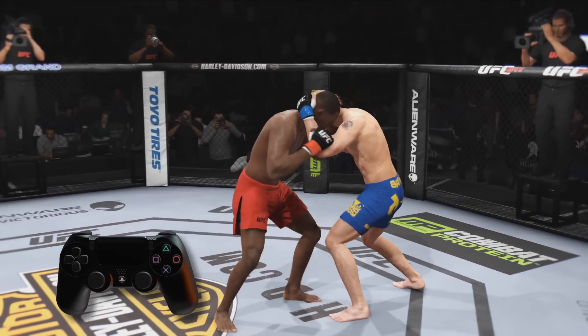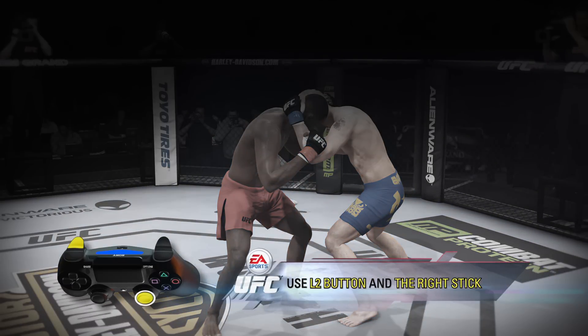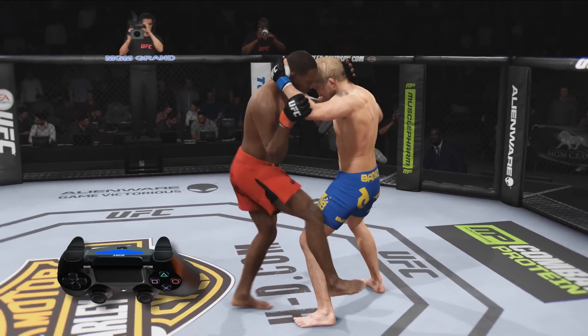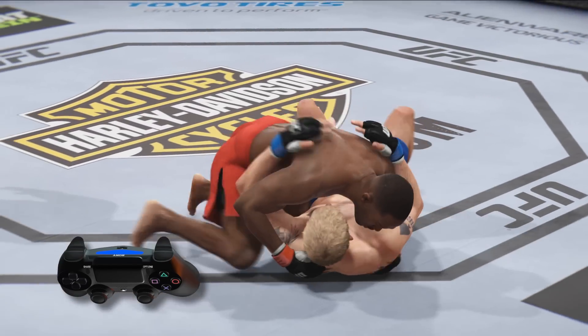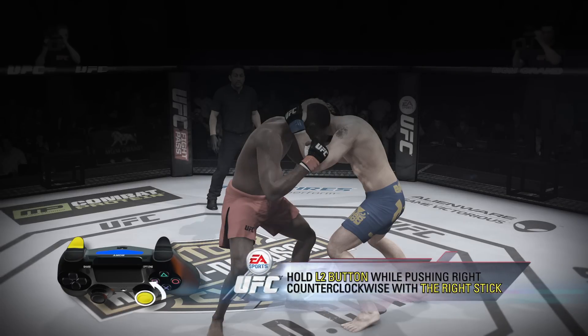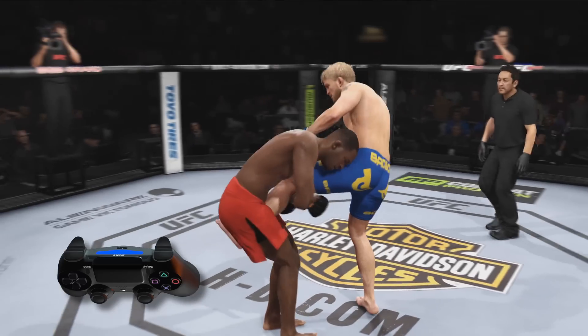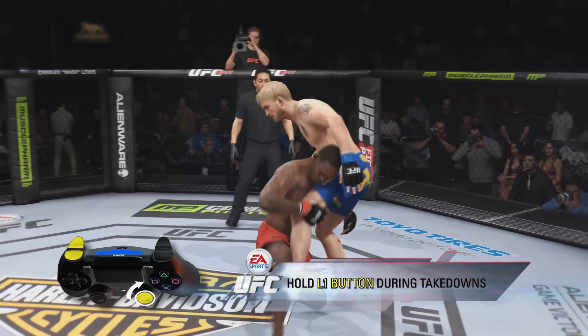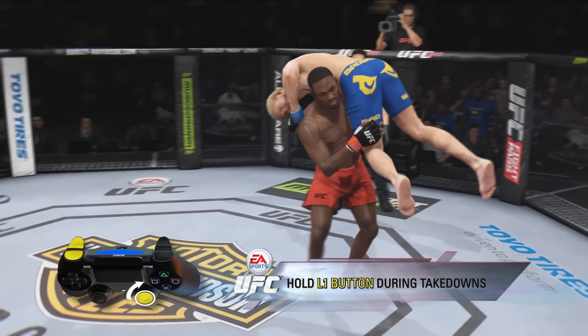You can also use the clinch to initiate takedowns. Takedowns are performed using the L2 button and the right stick. Holding the L2 button while pushing left and swooping clockwise will perform one takedown. Holding the L2 button while pushing right and swooping counterclockwise will perform a different takedown. Hold the L1 button during these moves and you'll get a power takedown that does more damage.